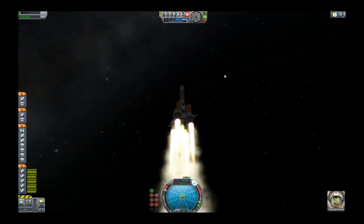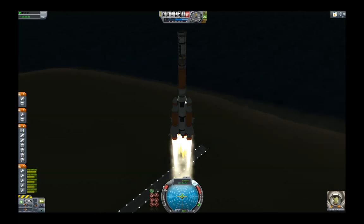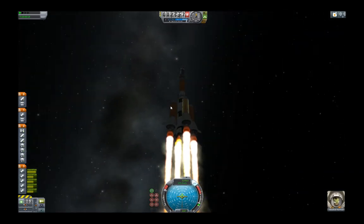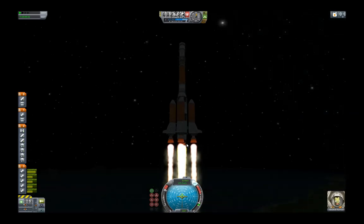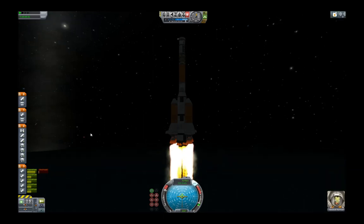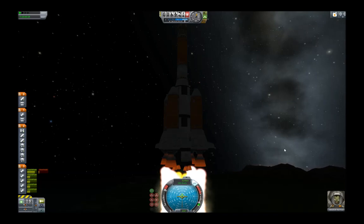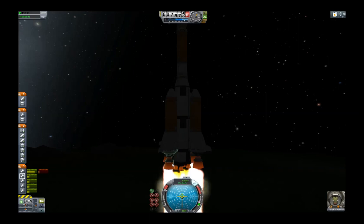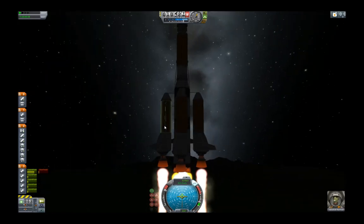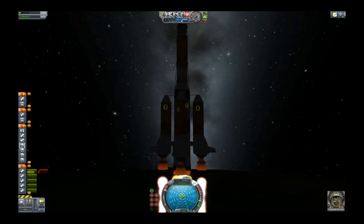Und da hebt sie ab — Skylab 2 hier oben drauf, auf einer Protoss mit 2S Trägerrakete, eigens Design von mir. Hier vier separate Flüssigraketen-Triebwerke, nochmal eins in der Mitte als Haupttriebwerk. Die kann man dann oben auch schön sehen, wie der Treibstoff da langsam durchtackert und das mittlere Triebwerk überhitzt immer. Aber es läuft nur mit 85% Stärke. Das kann man separat für jedes Triebwerk einstellen. Gleich sind diese Treibstofftanks ausgebrannt — sieht man hier schön. Dann springen wir sie ab und aktiviere die Fallschirme und Zünddüsen.